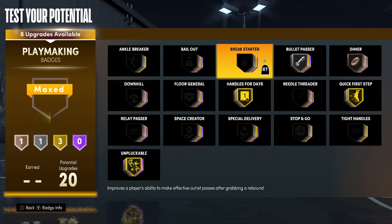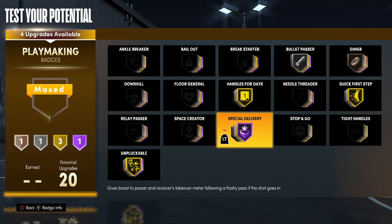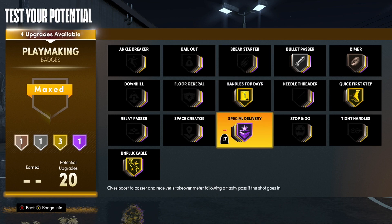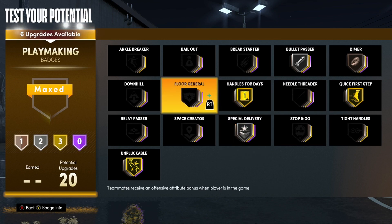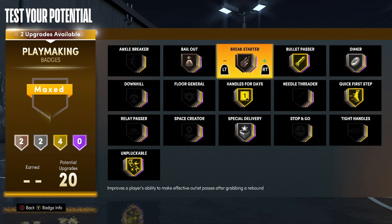Put these up to max. Pluckable — put it on gold at least. Silver Bullet Passing. Break Starter is another good badge — definitely put this on. I heard they patched it; we're gonna see how much. But for now I'd say put this on. If not, you could put a silver on so you could throw lobs — full adrenaline for your teammates. Bullet Passer, Break Starter — something like that.